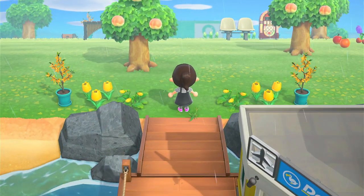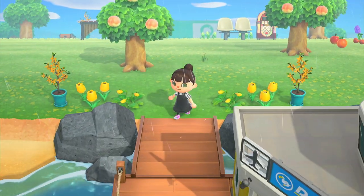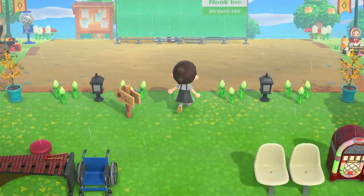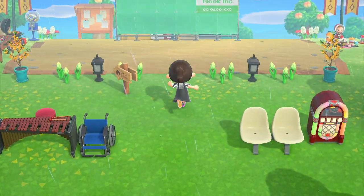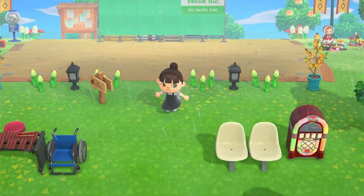One of the things I was looking for when re-rolling for islands was that the airport entrance lined up directly with the plaza, so you just come straight ahead and get right to the center of everything. I'm really pumped about that.